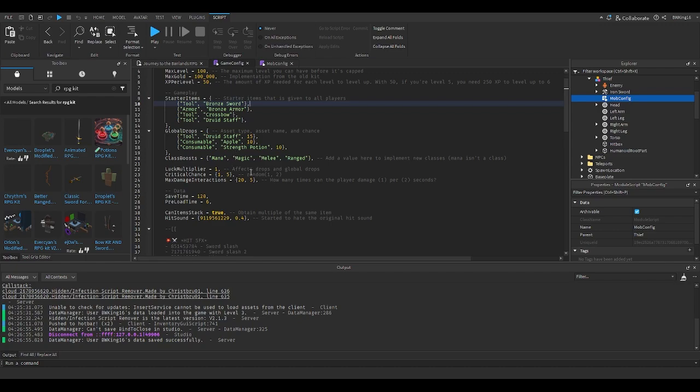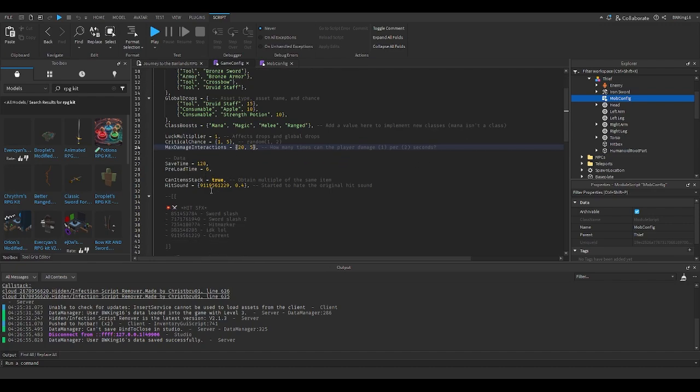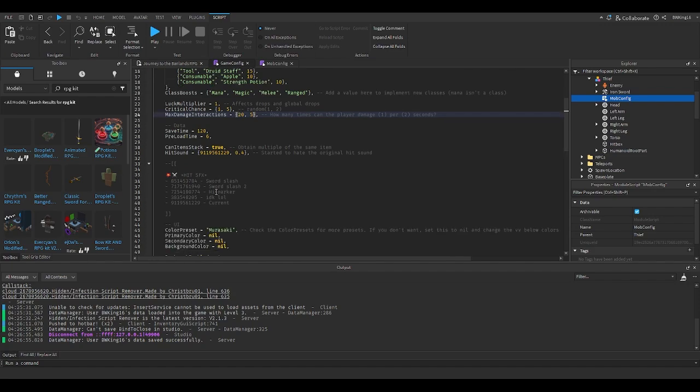There's a luck multiplier, then there's a critical chance — global critical chance. Max damage interactions: how many times can a player damage — basically you can damage 20 times per 5 seconds. This is what was referenced in my previous video about how to fix or stop most exploits from happening. So basically 20 hits per 5 seconds. Then there's the save time, preload time, items can stack hits down. He also added items hit down here. Then you've got the color presence, where you can customize your color. In GengaFig you'll see something called color presence — let's go with monochrome.